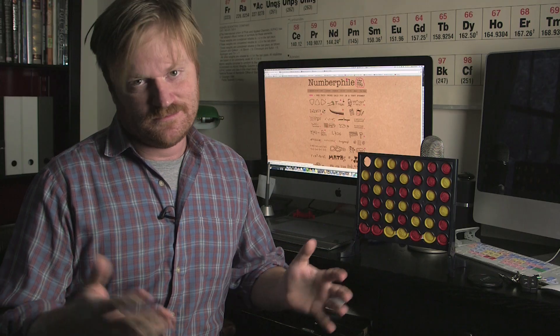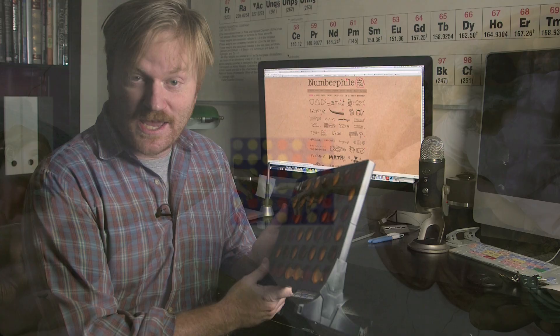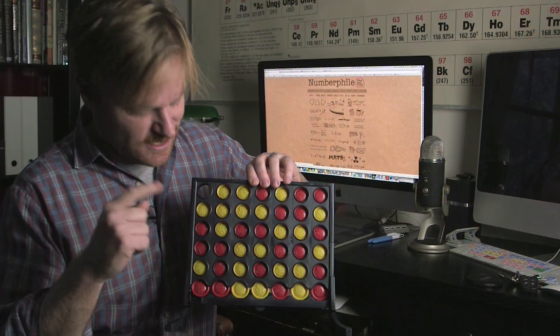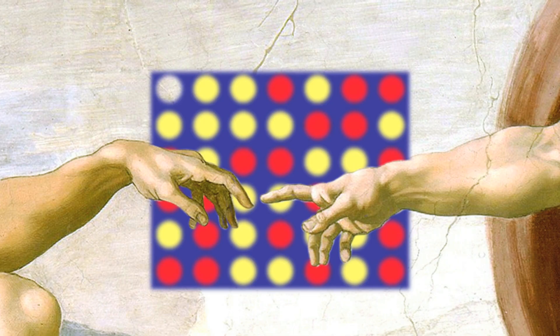If two all-knowing gods descended from the heavens and played a game of Connect Four — because that's what gods probably like to do — this is how the game would end. This is almost the perfect game of Connect Four, with victory here, just one disc before the end, on this horizontal line.